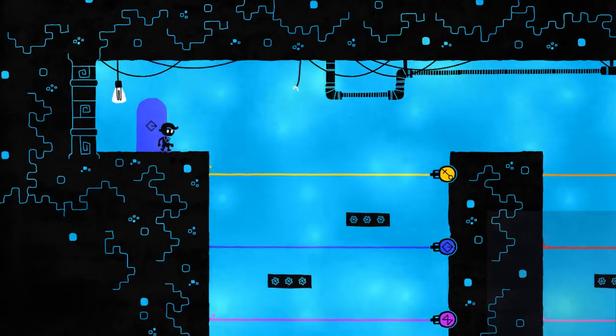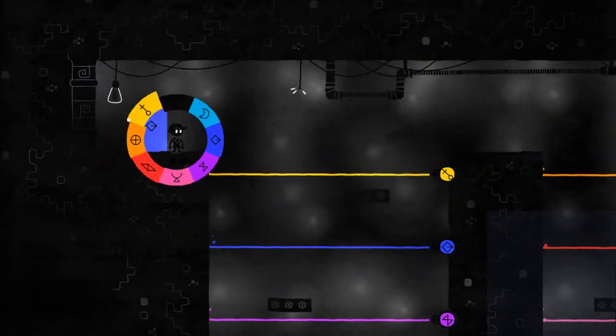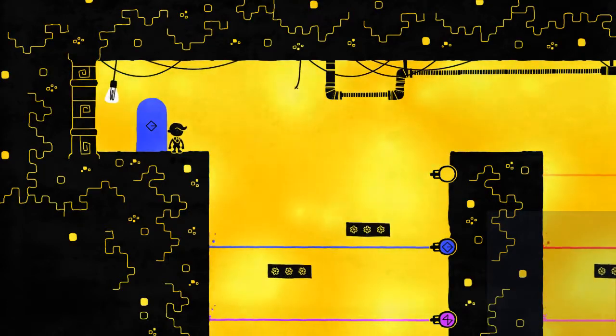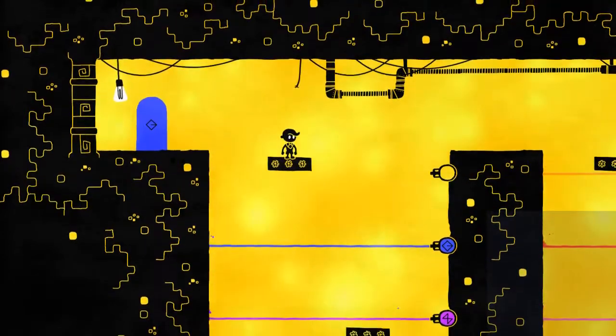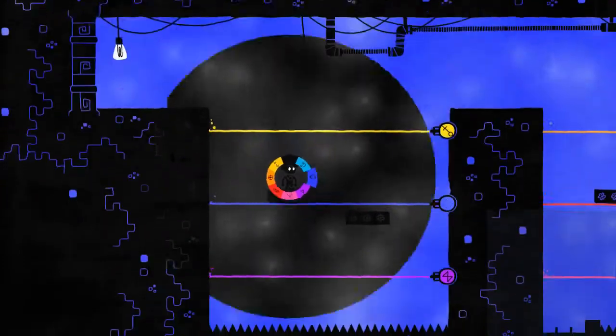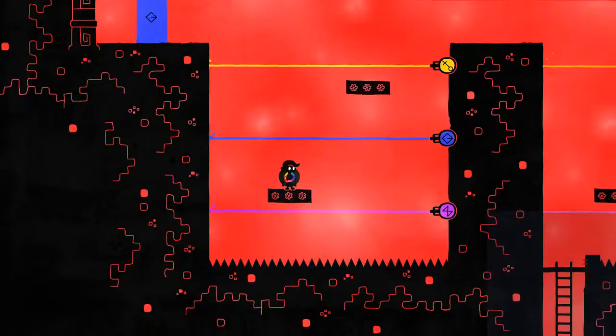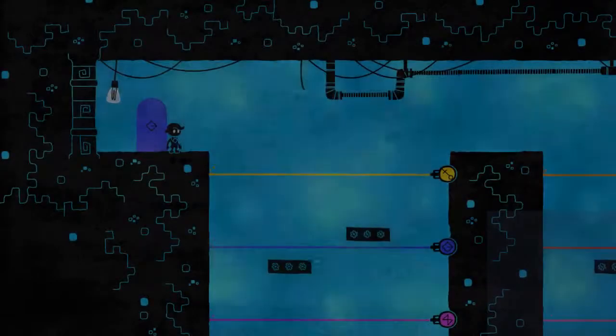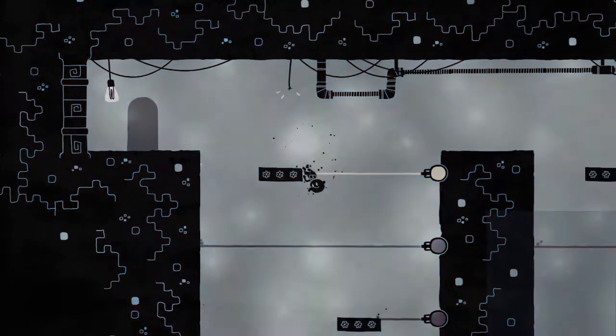Hello everybody, welcome back to HUE. We have almost all of our colors, and we're now going down some path. So there actually isn't anything down here. But there is something down the other path, and we will go down that one if I have the patience to actually wait until the platform is high enough.